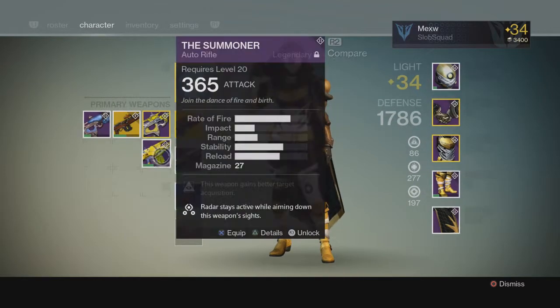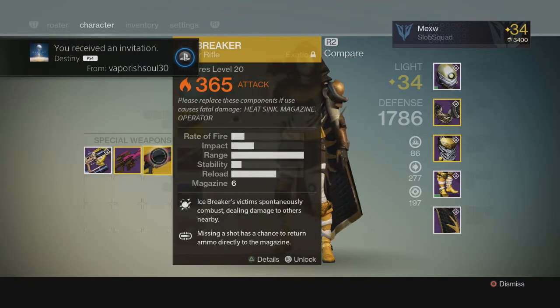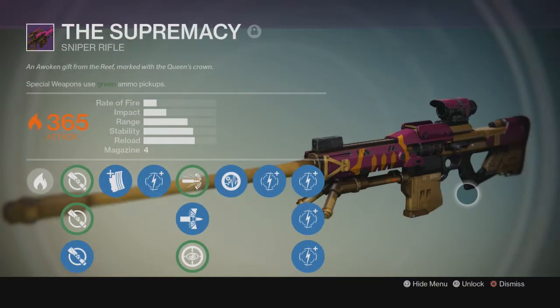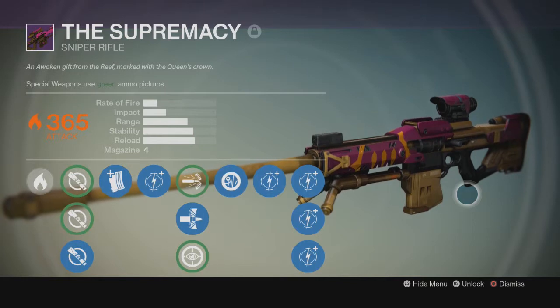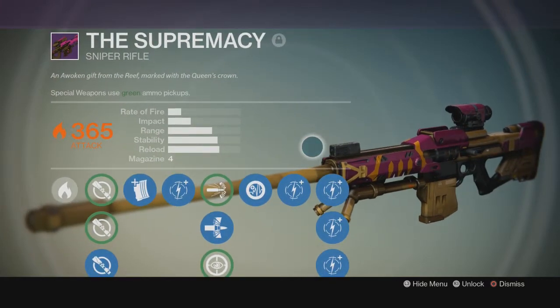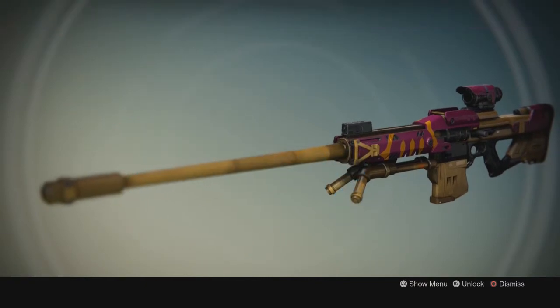Summoner, yeah. Swordbreaker. Acebreaker Supremacy — this gun was only available during the first Queen's Bounty back in September, and even then it was a rare drop. The fact that I have this makes it one of my prized possessions. It's honestly amazing — I love this gun, it's really good too.